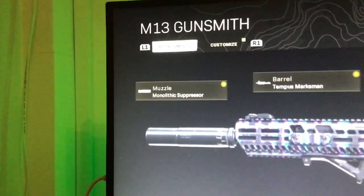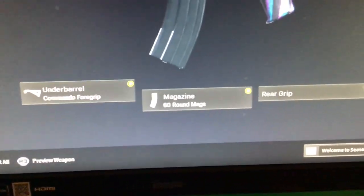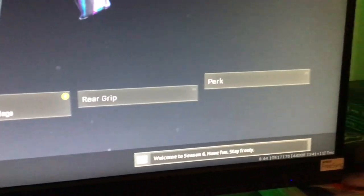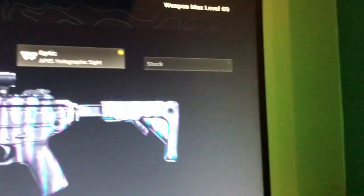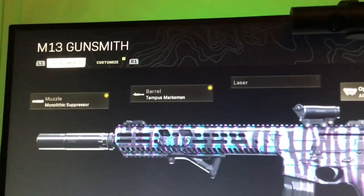The muzzle is the monolithic suppressor, the underbarrel is commando foregrip, the magazine is 60 round mags, and then no rear grip — you can't fit a perk. No stock, you can't fit it. No laser, there's no actual point.